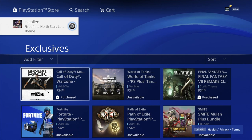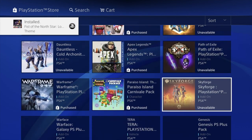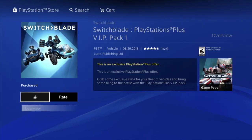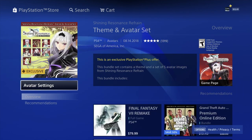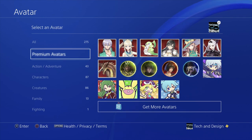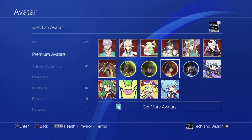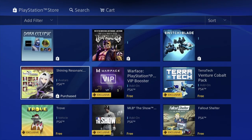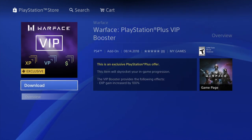Once it starts downloading you guys can get out of it — you don't have to wait. If the page refreshes because you've scrolled all the way down, don't worry, just go back down to where you were. Here we have Switchblade — go ahead and download that. Then we have the exclusive avatar settings. You can go into avatar settings and from there see your premium avatars. You can choose any one of these since they come with your PlayStation Plus membership, just by clicking on them.